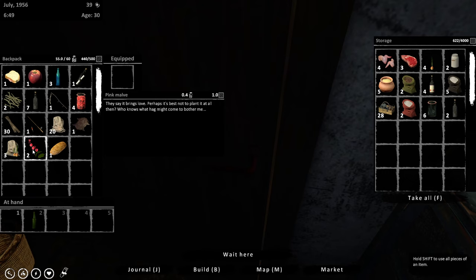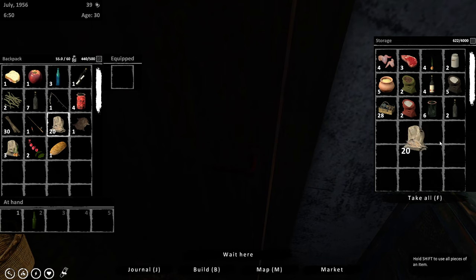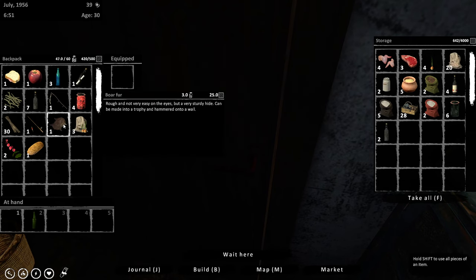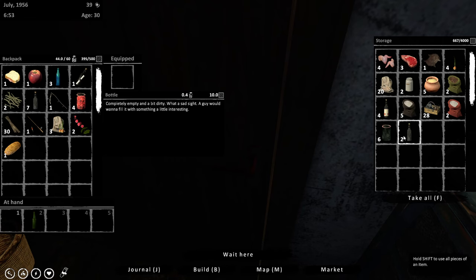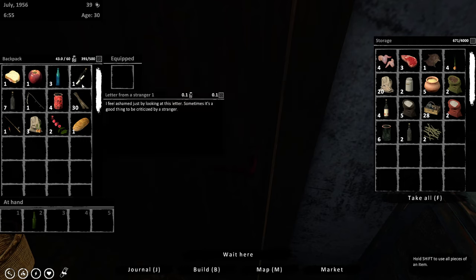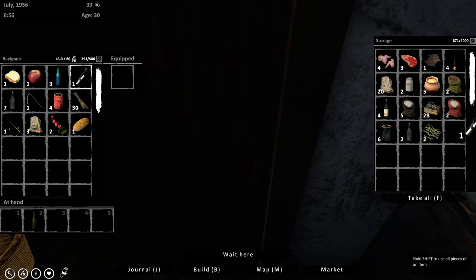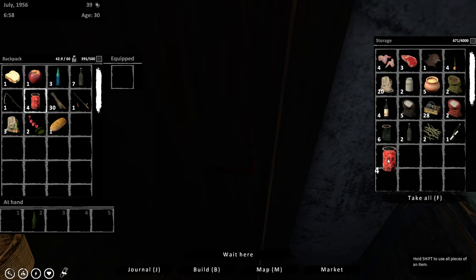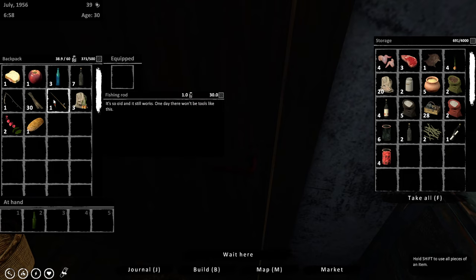So we'll move that across, and if I hold shift - no, control - no. It doesn't look like I can do anything, just move it across. Okay, so I'm going to have to do it individually. There might be a way but I can't see it on the screen anywhere. Raspberries - that'll do, we'll keep that on us.